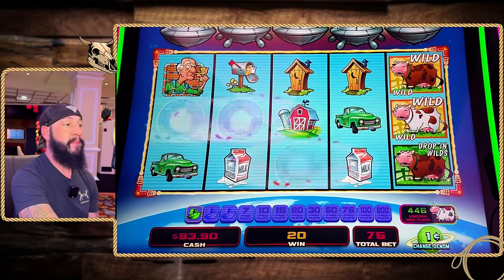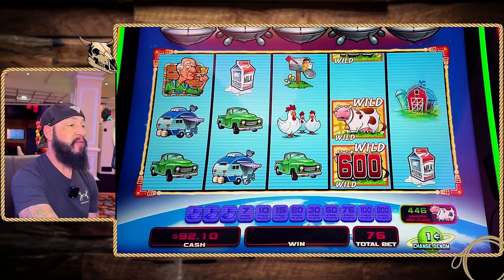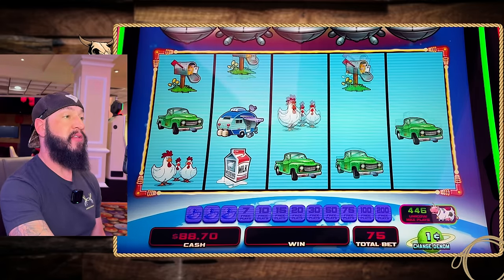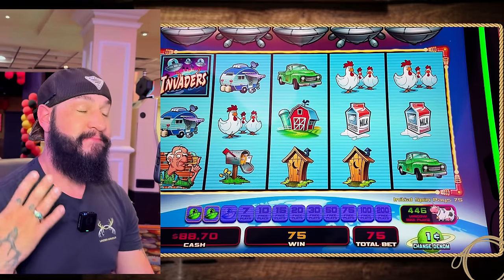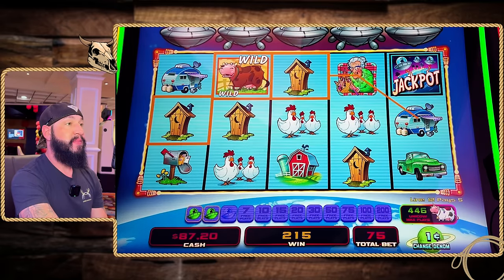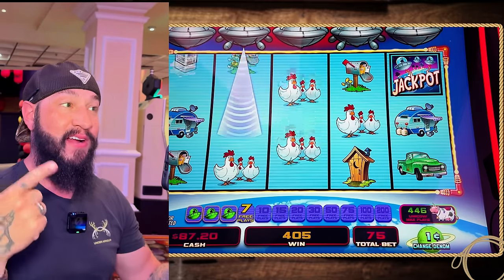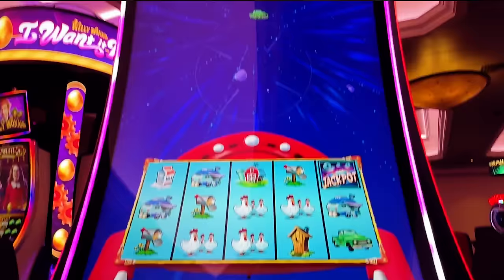Nothing lined up — wasted wilds. Wish we would have gotten that six dollar wild. That is a benefit of this game: if you get those wilds with the credit amounts on top, it can make it pretty fun. Another cascade — one more — we got Super Journey! Seven free games and the Super Journey — let's see what we can get going into our Bonus Blast.